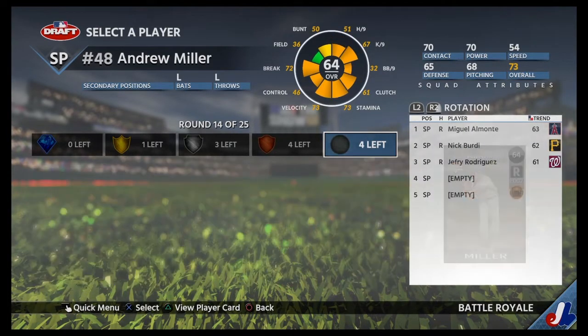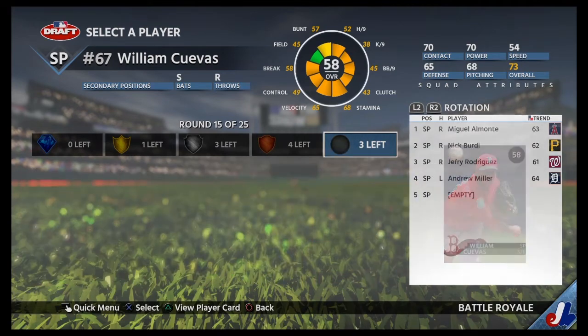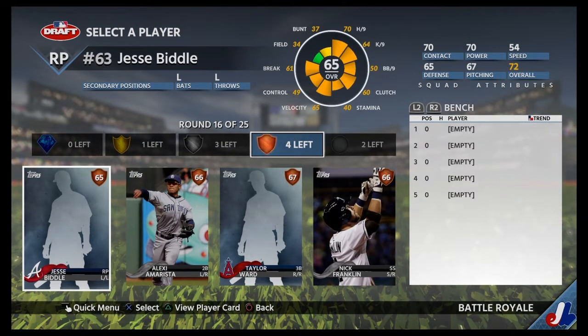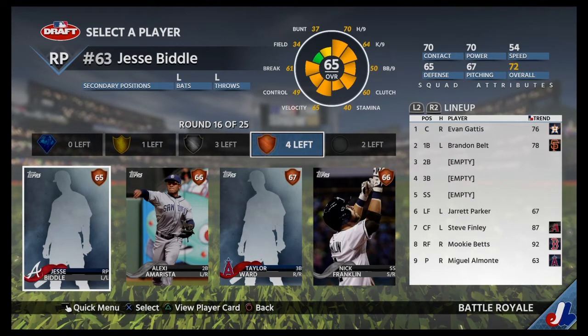Now let's finish off our starting pitching. So we're done with starting pitching — now we just need to focus on the bullpen. And what else do we need? A second baseman, third baseman, and shortstop. I'm hoping those are all silver and gold rounds.